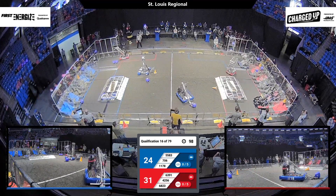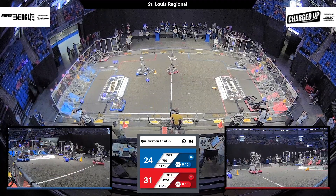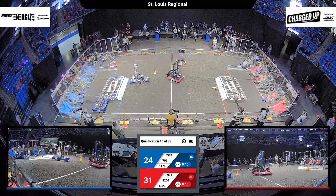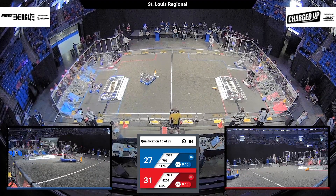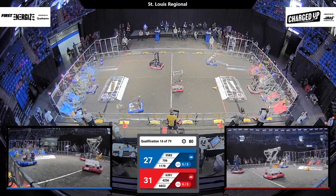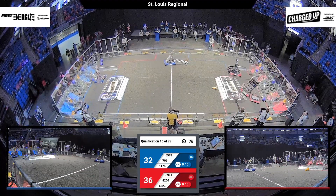Meanwhile on the blue side of the field, we have 706 carefully looking to pluck a cone out of the midfield, and their alliance partner 5583 looks to grab a cube from the human player zone. Their third alliance partner 1178 scores a cube into their alliance's grid and grabs a cone from the midfield.